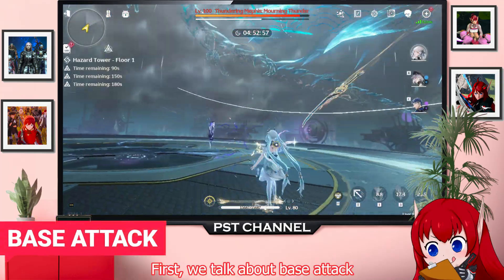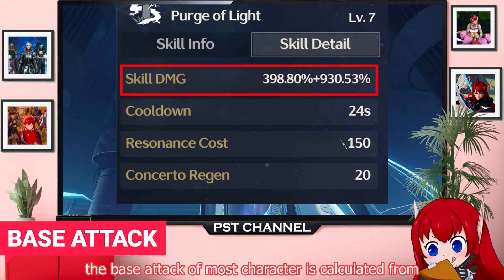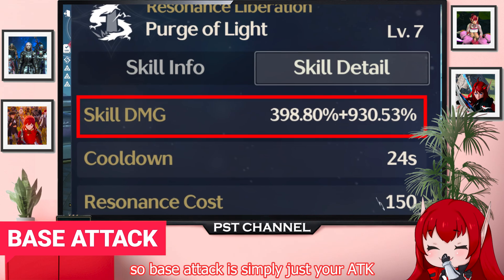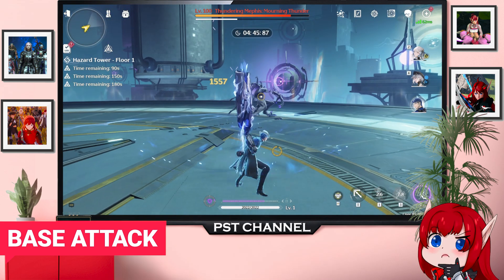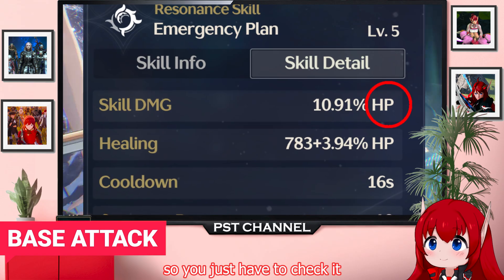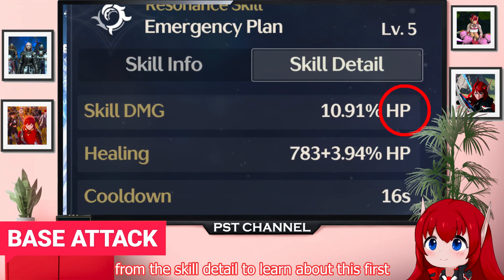First, we talk about base attack. The base attack of most characters is calculated from the ATK value, so base attack is simply just your ATK. However, some characters might use different values such as HP, so you just have to check the skill detail to learn about this first.